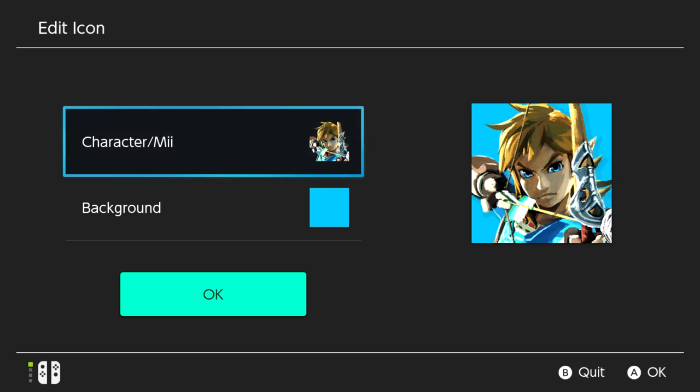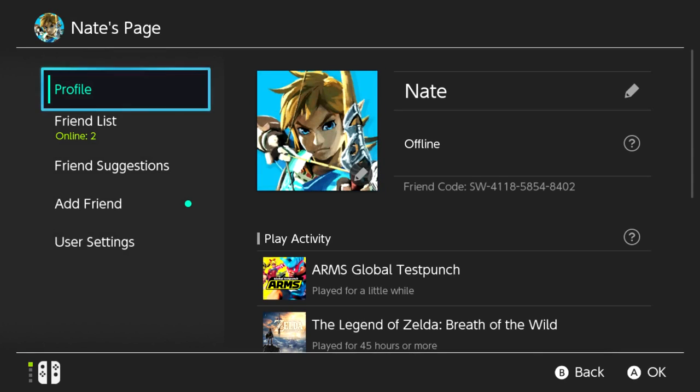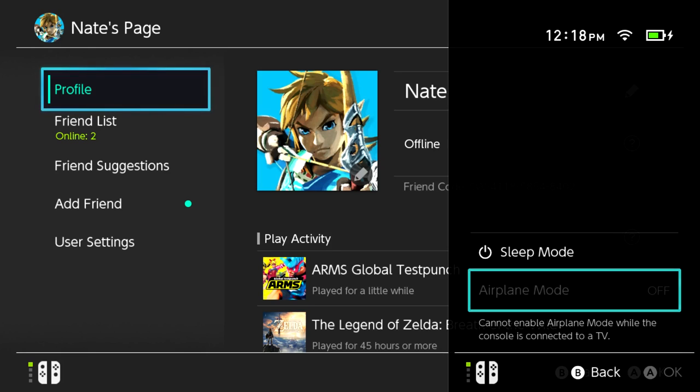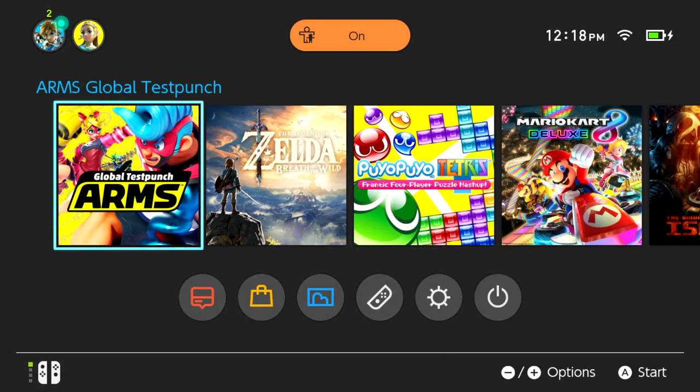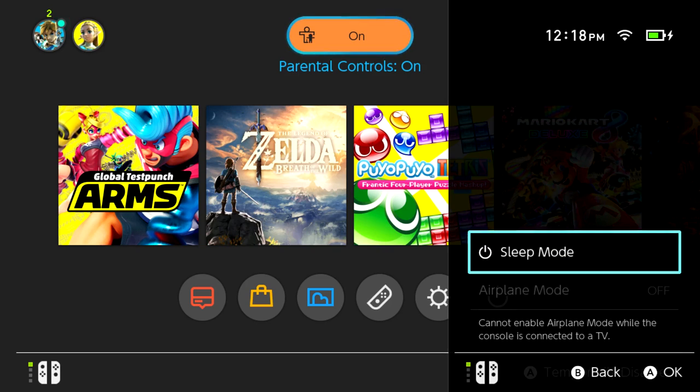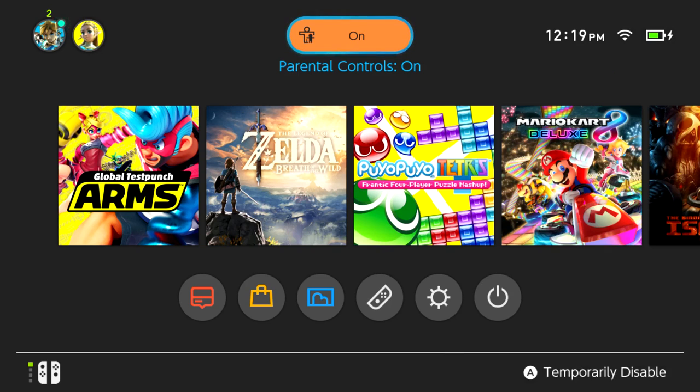It says you can change the system volume from quick settings — hold down the home button. I don't see a way to change the volume from here. Maybe it only works in portable mode, since that's when you'd actually use the volume buttons on the Switch itself.